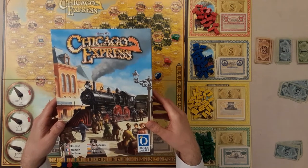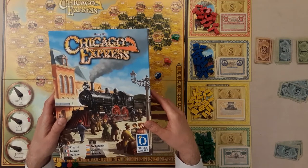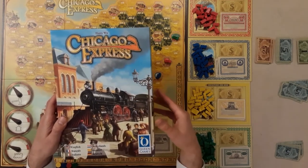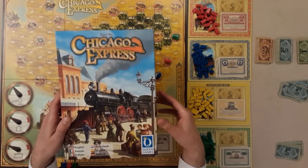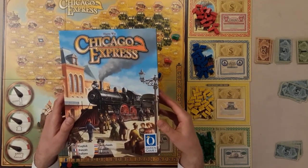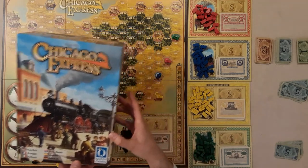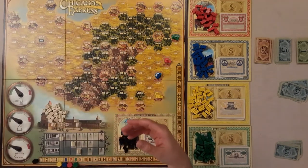Welcome to the channel all about economic board games. Today I'm giving you a runthrough of Chicago Express, an older game brought out in 2007. This is a two to six player game, roughly 60 minutes plus, and it's a light to medium complexity.